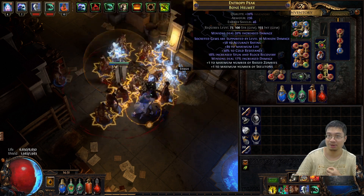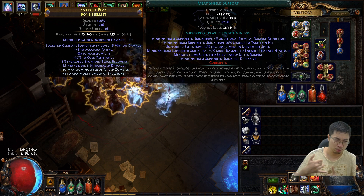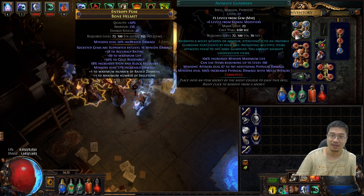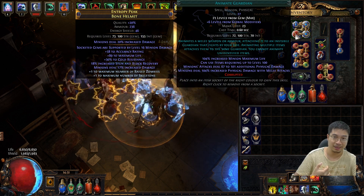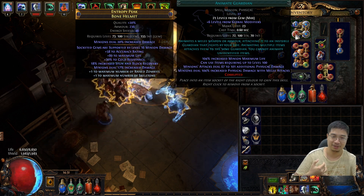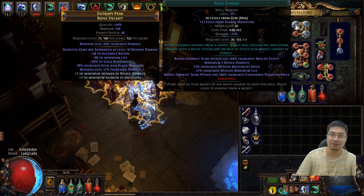It also has Minion Shield and Minion Life linked. I did buy the level 21 gem — level 20 can work, it just gives one or two more percent HP. I didn't get quality 20 on the Animated Guardian because that only increases movement speed by 40 percent, and I'm not using the Animated Guardian for offensive purposes — it's purely support.